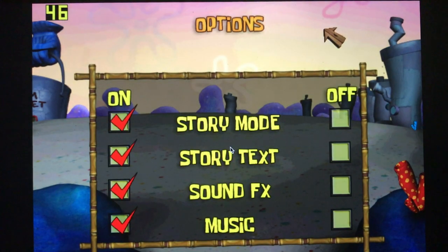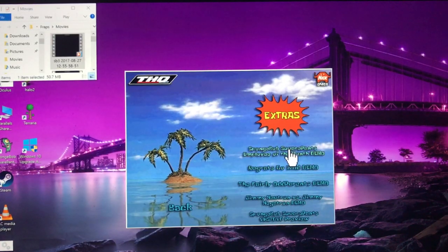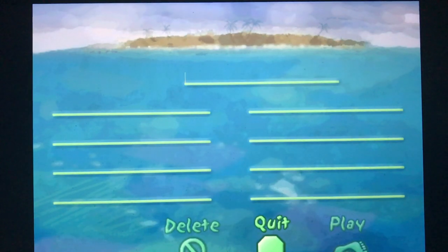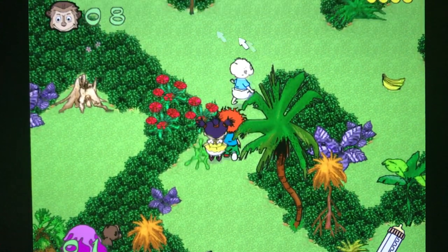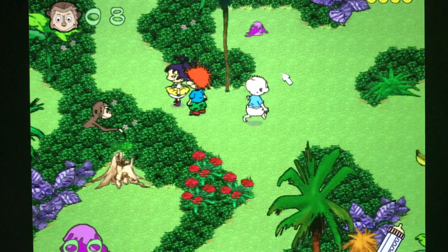If you thought that modern games had bad options, just check out this options menu. All you have is story mode, story text, sound effects, and music settings. You can't even change the screen resolution. The most redeeming feature about this game is actually all the demos included on the disc — they're all optional installs and you have to install them individually, but it's a great redeeming feature. It's pretty bad when a demo included with your game is actually playable, runs smoother, and is just overall completely better than the game that you just sold.